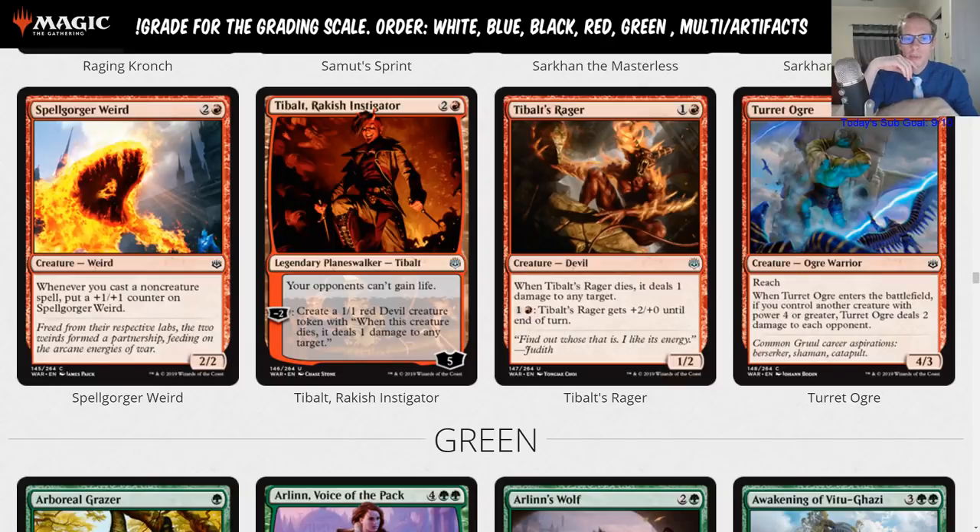Yeah, if life gain shows up in force you could see it main deck, but not likely. It's real good against an Amulet of Citadel Abzan deck though. To bolt's rager — Bolt's-Eye Rager — one and a red, a one-two: whenever it dies, deals one damage to any target. That's a limited card.